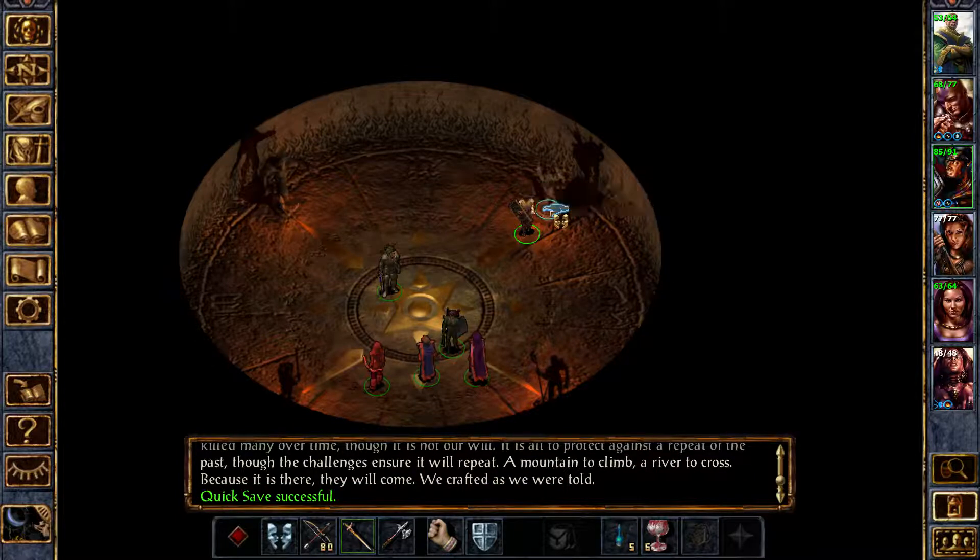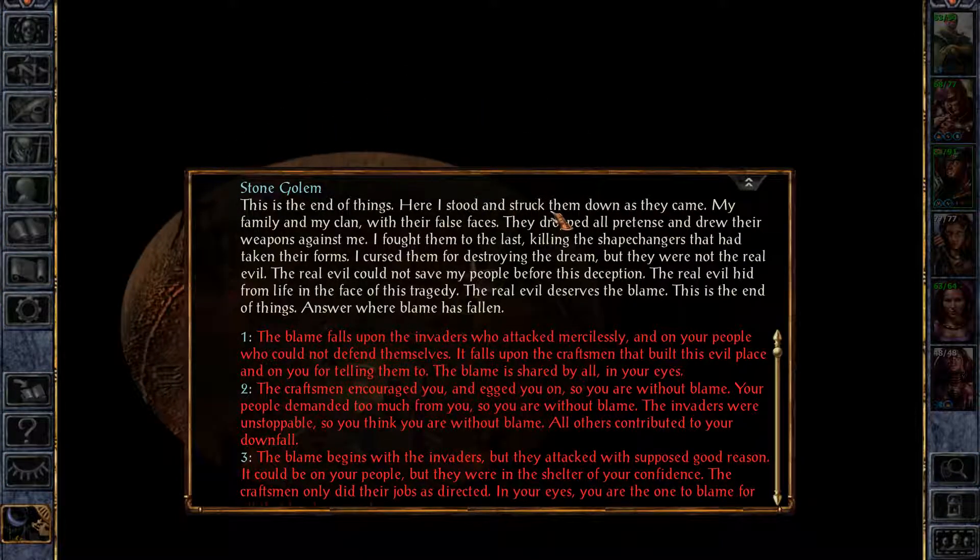Let's have a chat with this guy and see what happens. 'This is the end of things. Here I stood and struck them down as they came — my family and my clan with their false faces.' The doppelgangers. 'Yeah, they dropped all pretense and drew their weapons against me. I fought them to the last, killing the shapechangers that had taken their forms. I cursed them for destroying the dream, but they were not the real evil.'